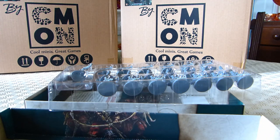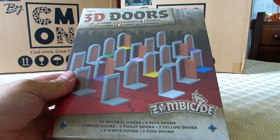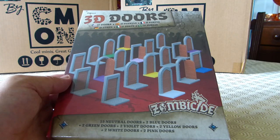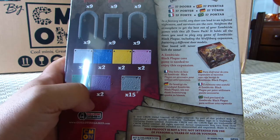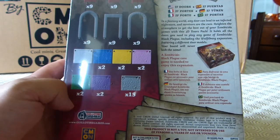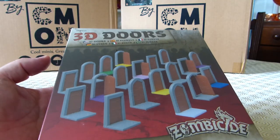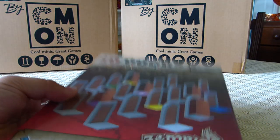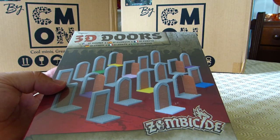Here we are with the final thing that I'm absolutely certain is from Black Plague — the 3D doors. Again, I was pretty impressed with the Massive Darkness one so I decided to pick these ones up. They come with plain grey box bases plus multi-coloured ones with three types of door designs. I also have a 3D printable model of these so I should be good for doors. There's 27 doors. I'm not going to bother opening this up because I want to get to the main meat of the video, which is all the stuff that you actually get with Green Horde.